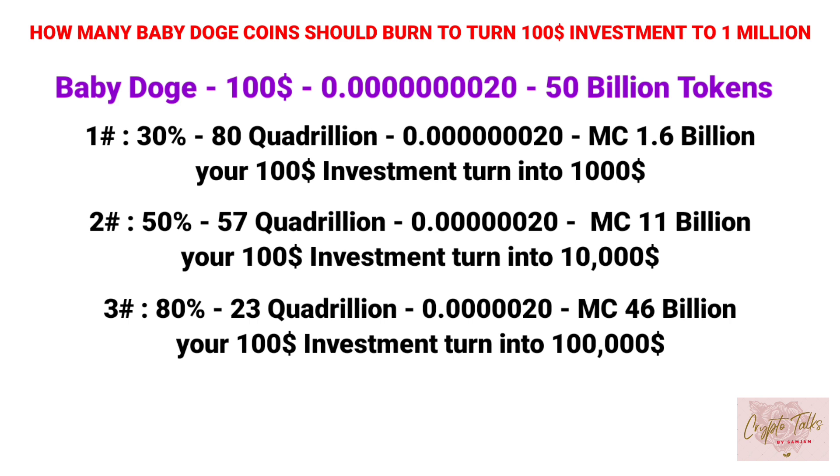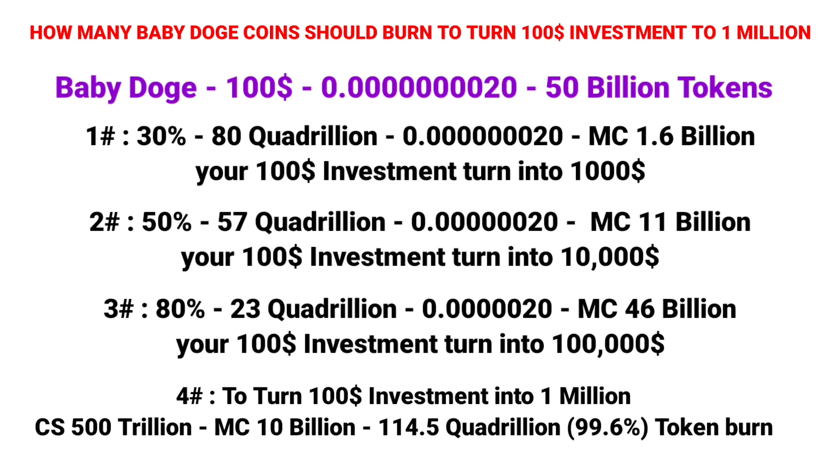In the fourth scenario, since the average market cap of top meme coins is $6 to $10 billion, to turn a $100 investment into $1 million, the current supply should be 500 trillion and the market cap should be $10 billion. This means 99.6%, or 114.5 quadrillion tokens, should be burned to get a $1 million return.